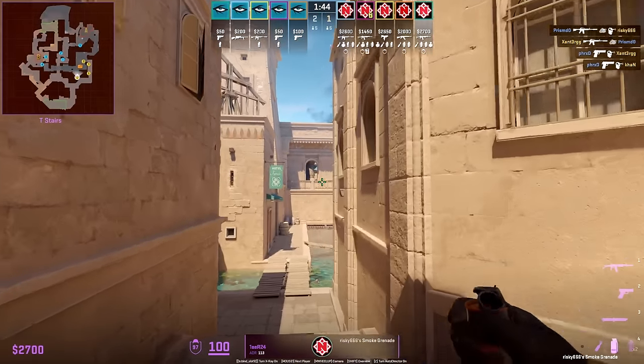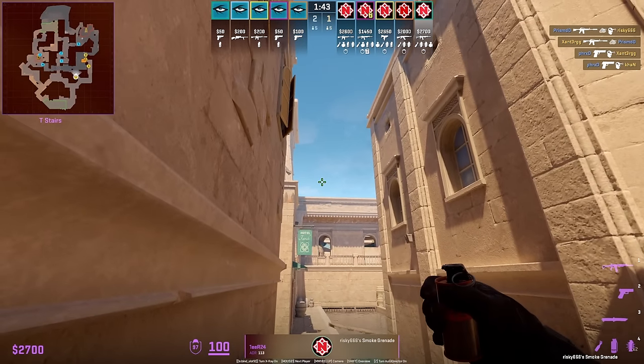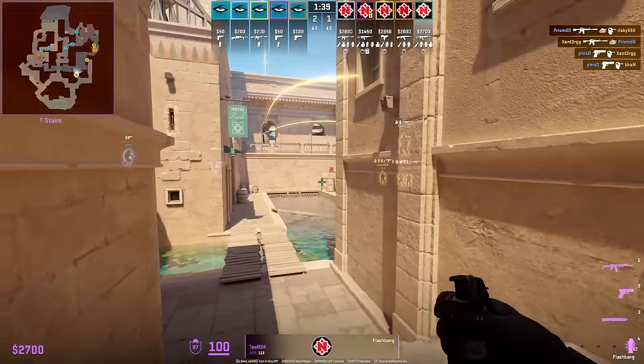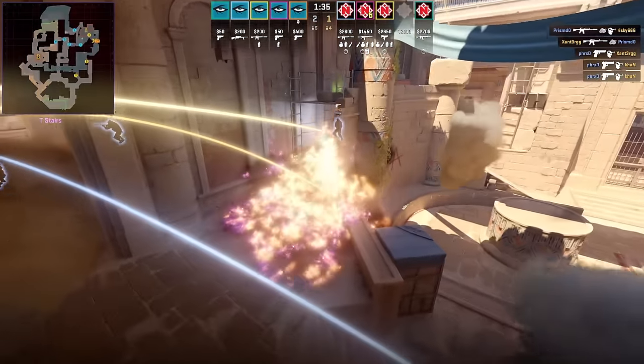Fast having smoke from the middle of the stairs: stand on the back wall, aim with the pin of the smoke above the mark, then run forward and jump throw. Then you're going to throw the Molotov for the broken wall and flash for A site while your team rushes A main.